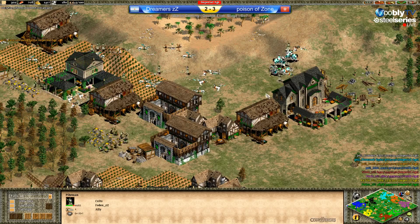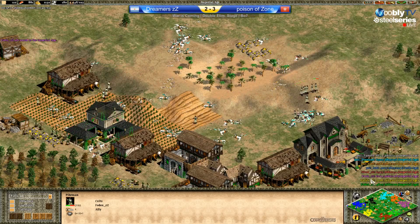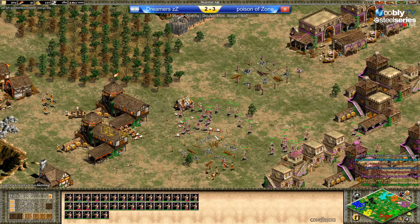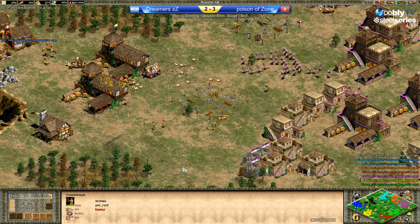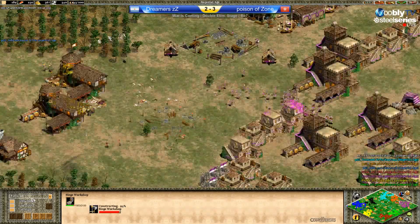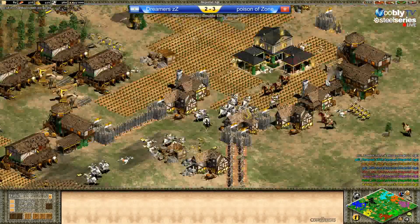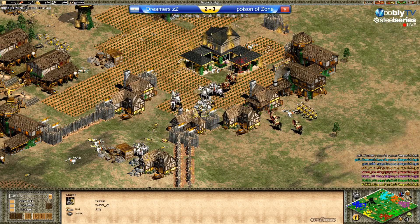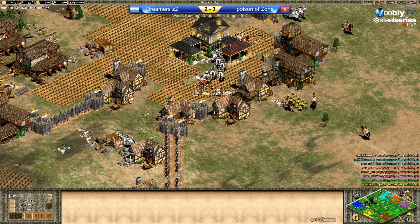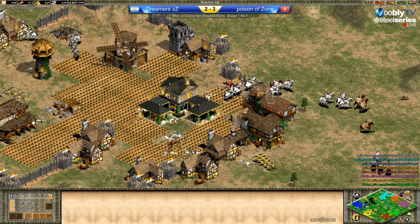FedEx is getting some pikemen out with Celts there — faster. Let's see if he can hold against students. One thing that will help him is that Juan is going to start pushing with rams, and when that happens B-Virus will be called over there. That will give FedEx time — they'll keep their team alive in the short term. But Patton is just toast. Some mangudai die and crossbows, but the cavaliers will clear them all. One caster steps out as family has arrived.